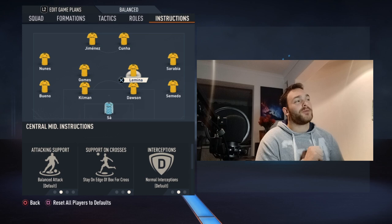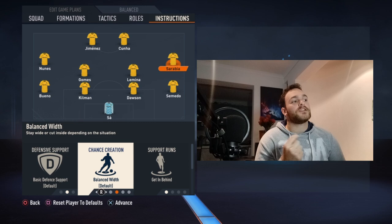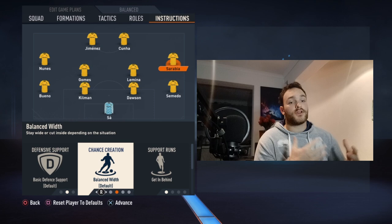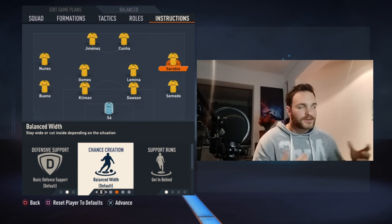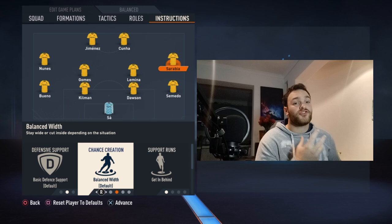Speaking of Sarabia — his defensive support is set to basic, his movement is set to balanced width, support run set to get behind. You want him pulling the opposition out of position and stretching the defence. He's set to get into the box with normal interceptions — he is quite pacey. You need to play with inverted wingers for this set of instructions because you have bombing on fullbacks providing natural crosses, and you want people cutting on their natural foot to get off shots because it's more accurate. Both Sarabia and Nunez are inverted wingers in this setup.